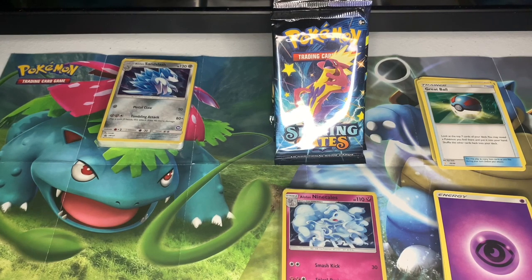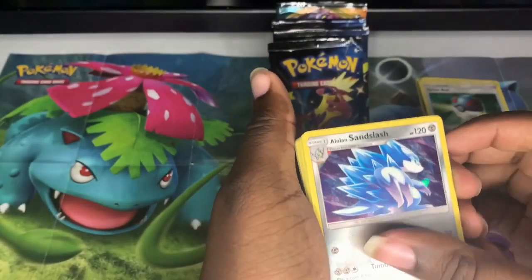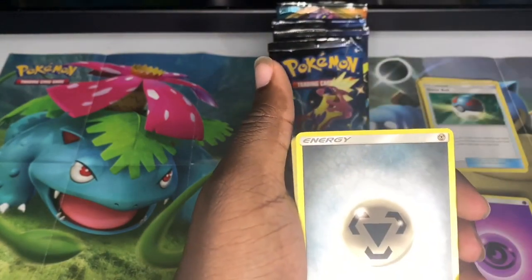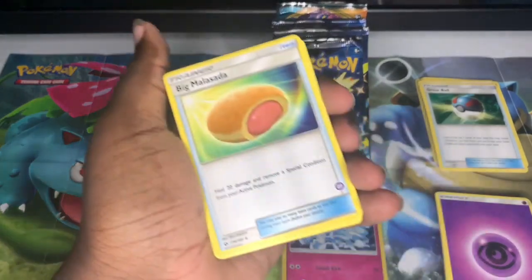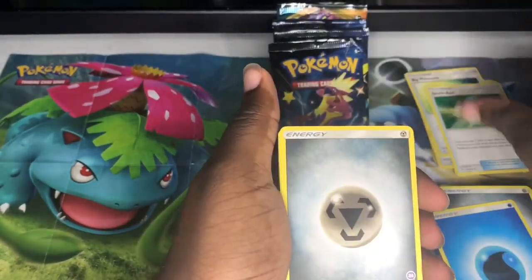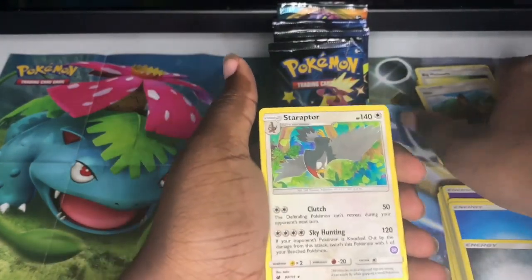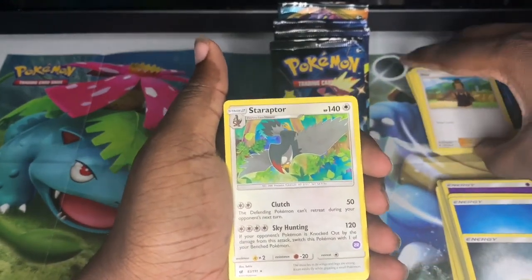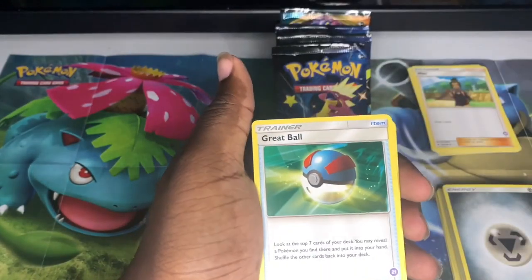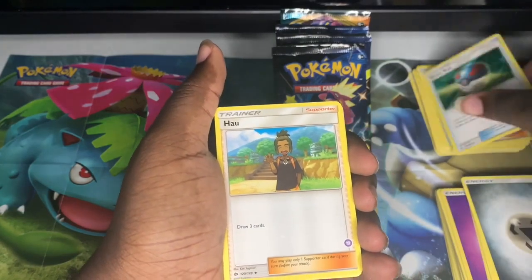Alright guys, start with the Sandslash one. The hollow Sandslash — I knew that was coming. Sandshrew. Energy. This thing looks like a pig in a blanket and now I want some pig in blankets, maybe tomorrow. Staraptor — oh my god, y'all, this is one of my all-time favorites too. Staraptor, Staravia, and Starly. Was it Starly? I don't know.